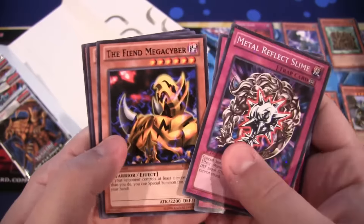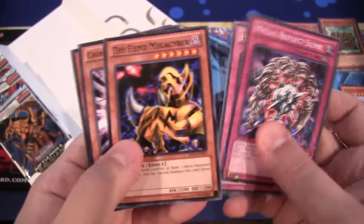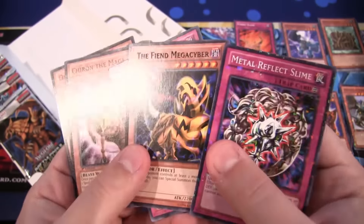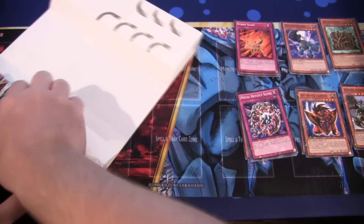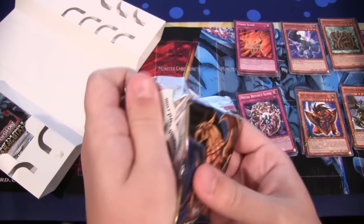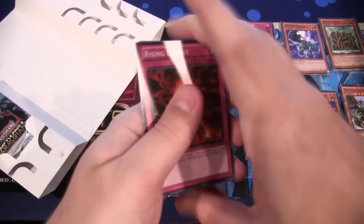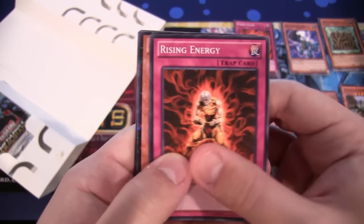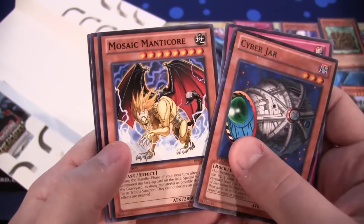Metal Reflex Slime and Fiend Mega Cyber — I always liked this card, not because it had Cyber in the name, but I always thought it was cool. I think Joey used it like once or something. He didn't use it much — I'm trying to remember if he used it in the anime or maybe the computer game. Cyber Jar.